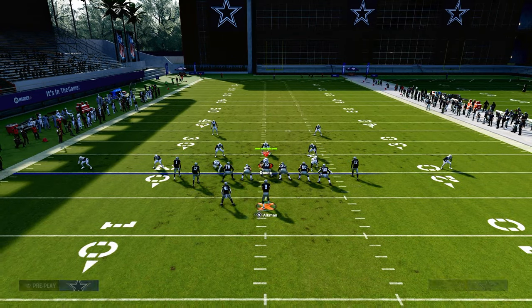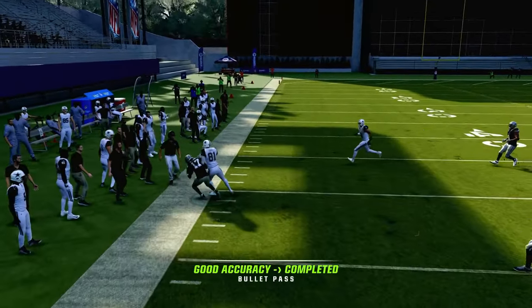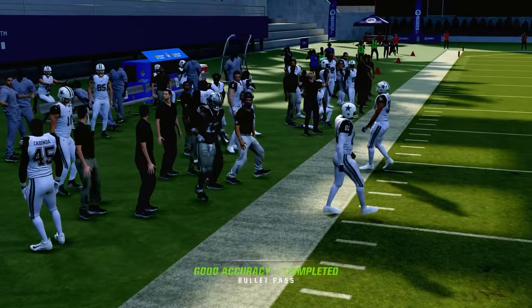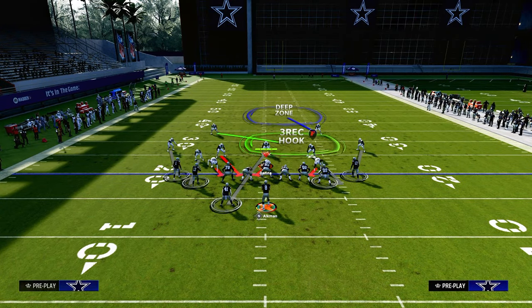Cover three — the same basic thing is going to happen. Please notice that we're running this with the corner out to the short side of the field. When you're trying to attack baseline press cover four or cover three, you really want to do that through the short side of the field.